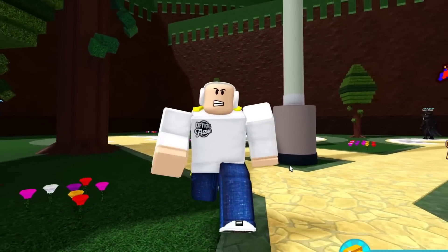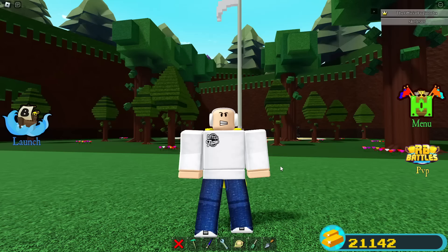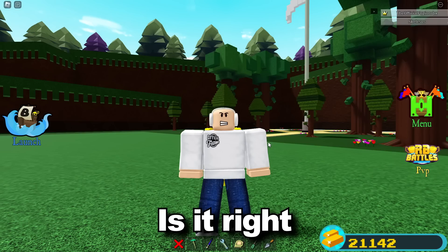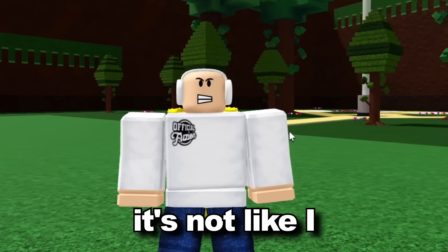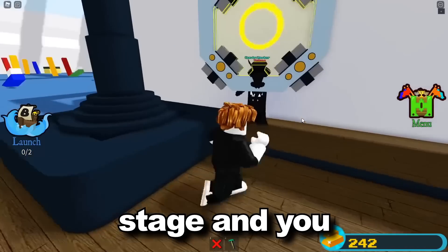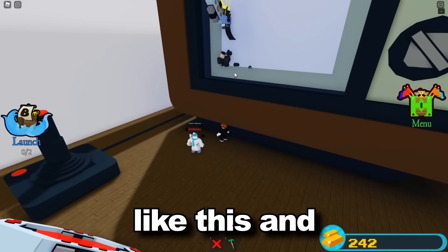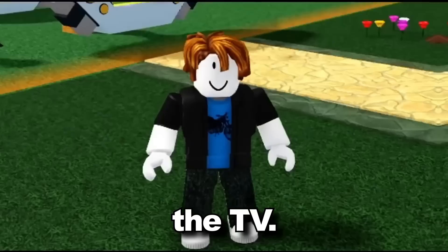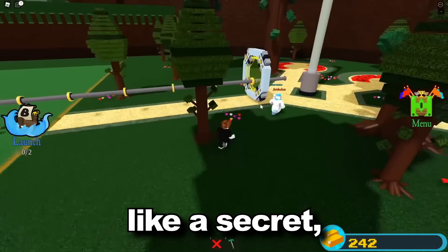Here's a huge secret way to make 300 gold in 10 seconds by clicking a button. Not a lot of people know about this one. If you go inside the washing machine stage and set up a portal on the inside of the screen by clicking this button, you can teleport inside the portal — just anchor it down. There's a secret with this mini-game: if you're on the outside of the TV, there's a button you can press that lets you deal damage to players and get gold.